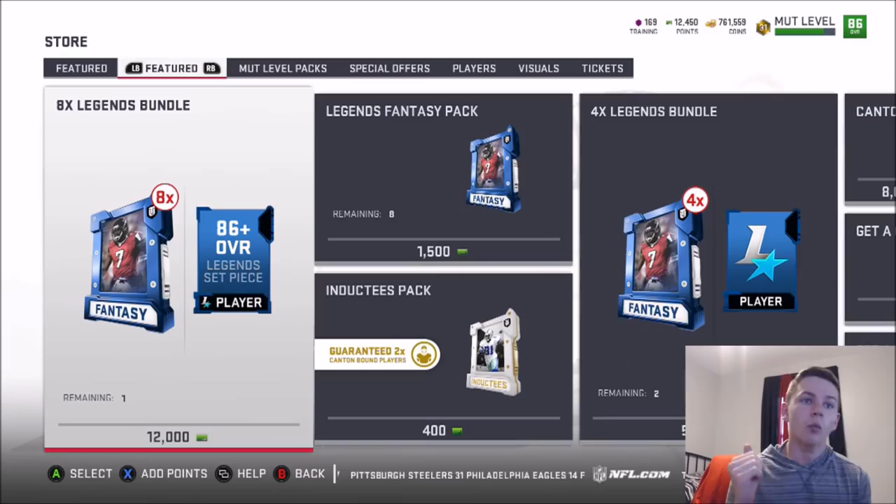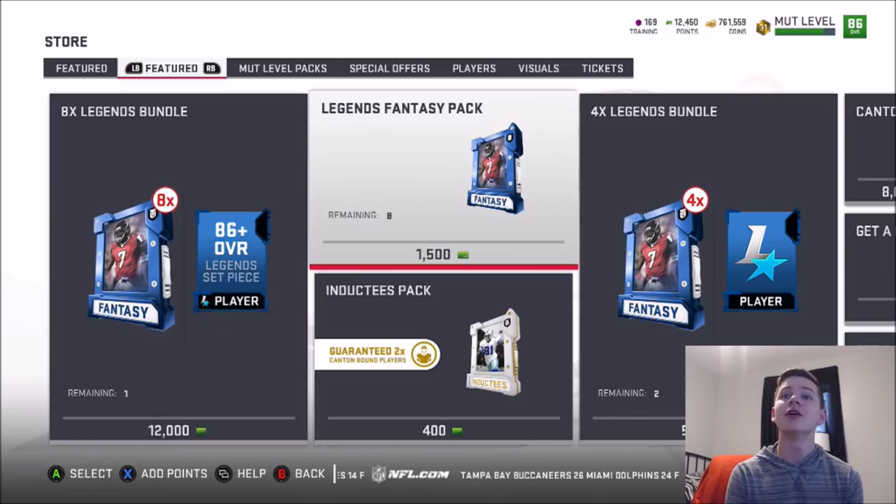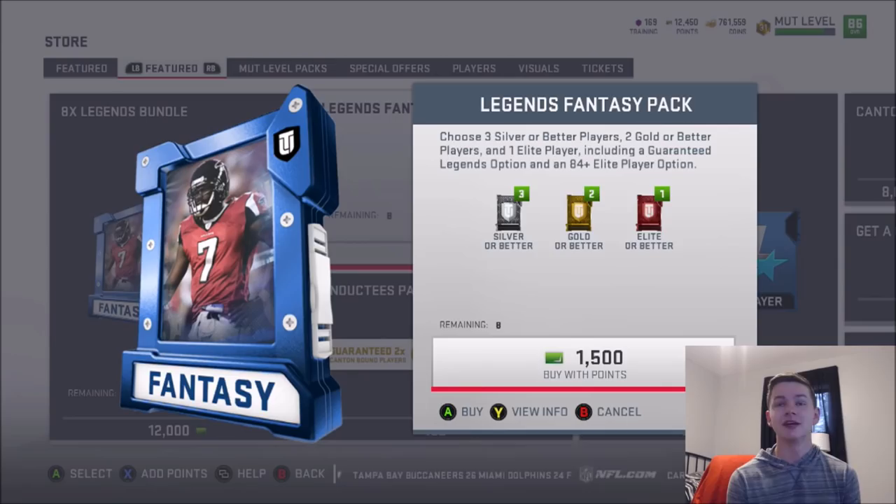What is going on guys? It is Zerksy coming at you today with another YouTube video. Today we have Legend Bundles in the store. The Legend Fantasy Pack contains 3 silver or better players, 2 gold or better players, and 1 elite player — including a guaranteed Legend option and an 84 plus elite player option.